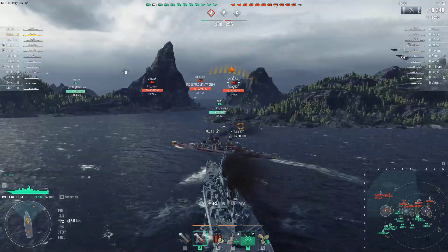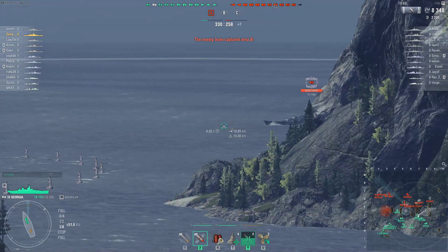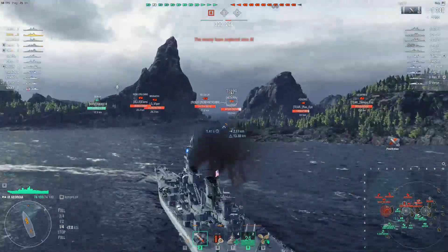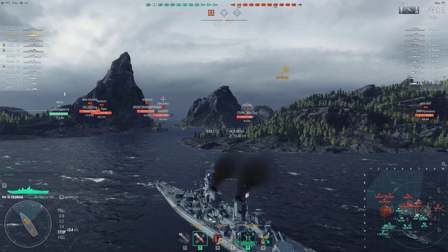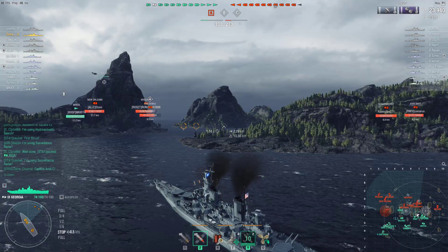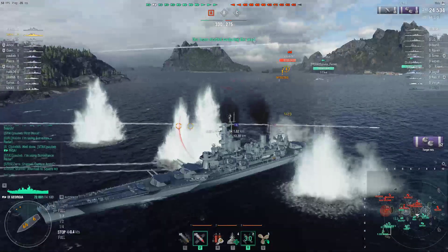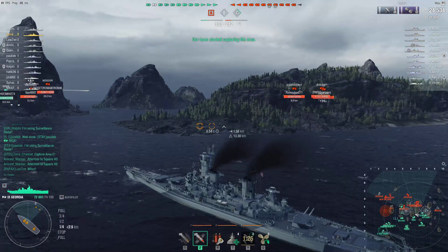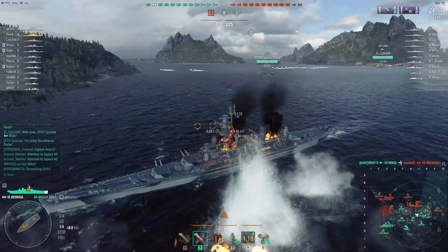It's a very tricky situation - nobody is coming close to B or C. The Gneisenau made a big mistake; 15,500 damage and that's three pens, not citadels. Three pens for 15,000 - I take it every day. You're probably not going to citadel a German battleship. On the other hand, Mogami is trying to put me on fire and I'm in a rough situation - I had no idea whether to go straight or not.